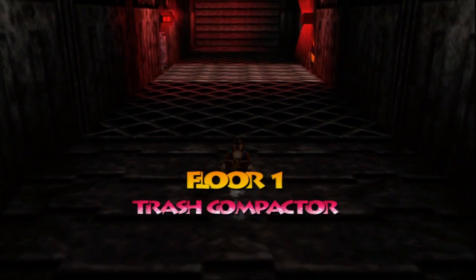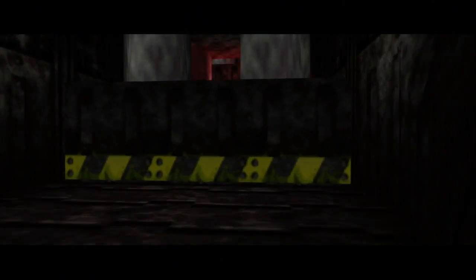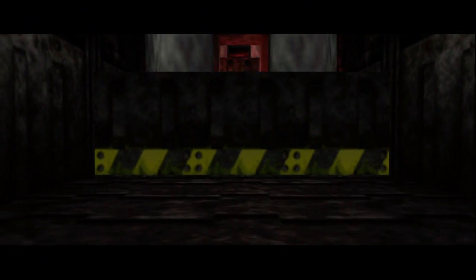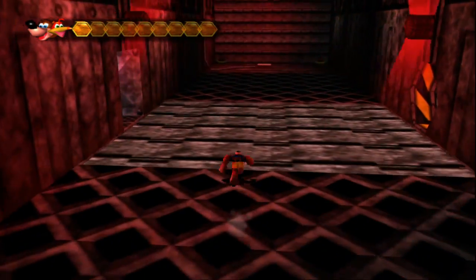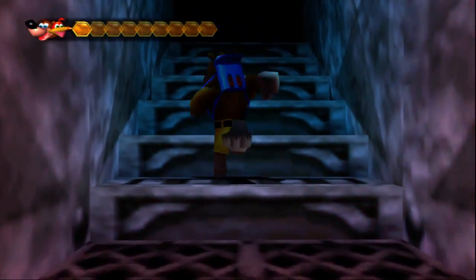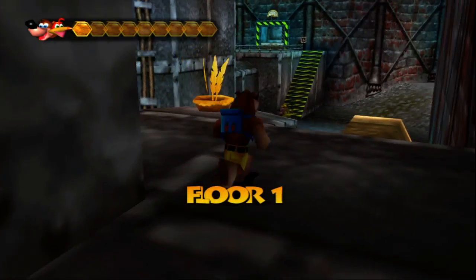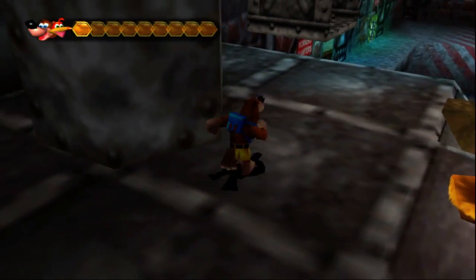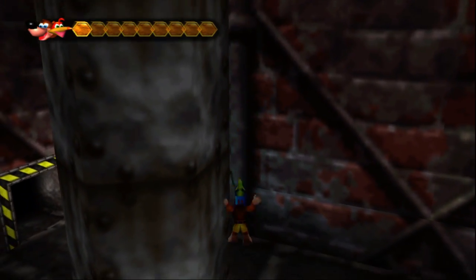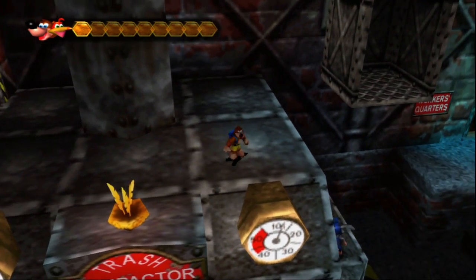I'm assuming you have to get crushed, at least on this part. Luckily we can make it over here without being crushed. If we go over here there might be health, and then we can make it back over there without dying. Hopefully. We're still on the first floor — and hey, here we are. I was wondering how we got up here. And there's a whole lot of nothing up here, it appears.